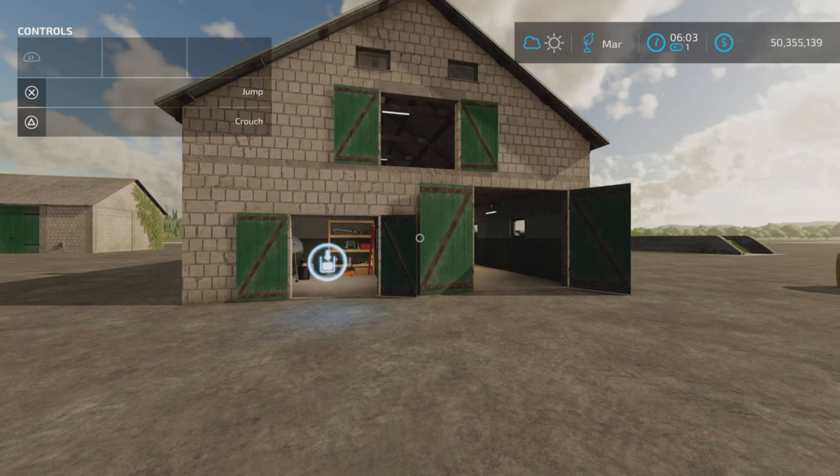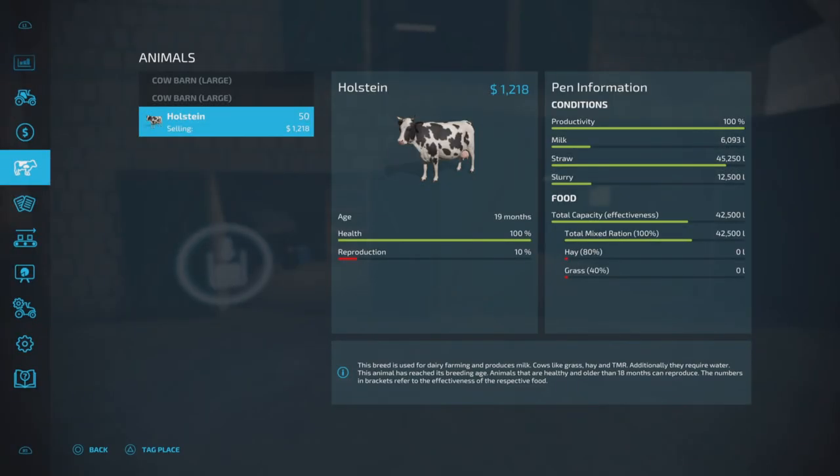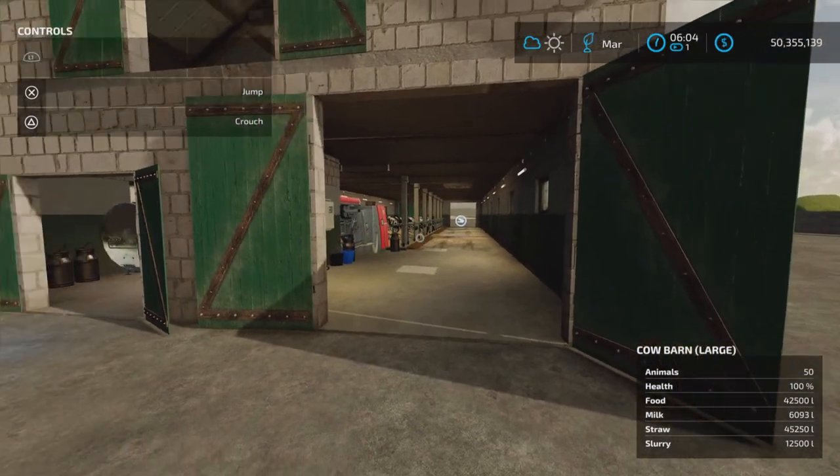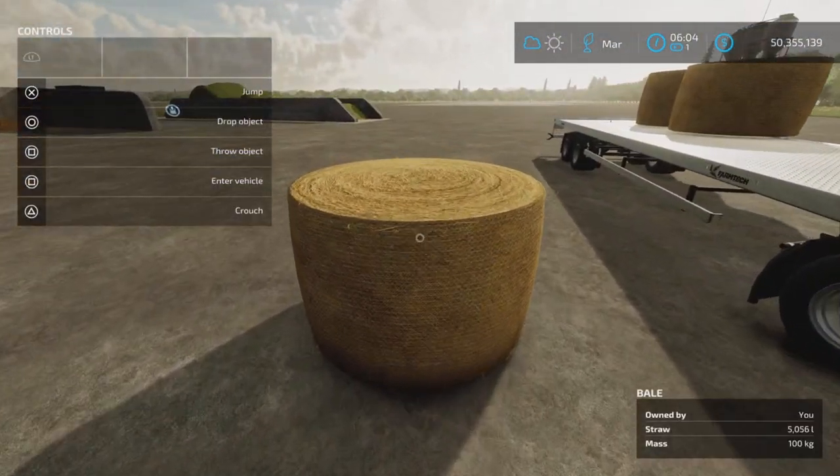We are back. What has transpired? Productivity is up, milk is good, straw is down just a tad, and slurry is being produced. Milk, slurry, and food are about down a quarter, so that's all good. Plenty of capacity remaining.